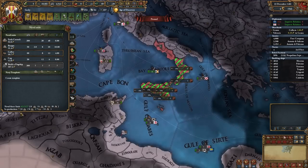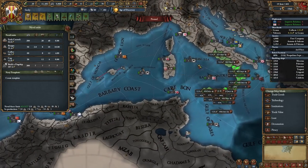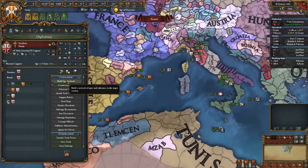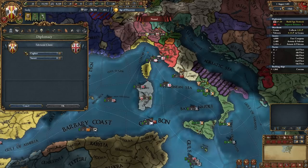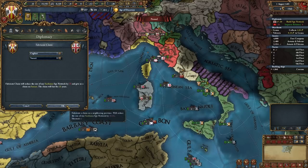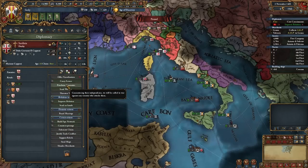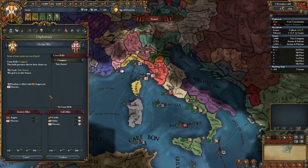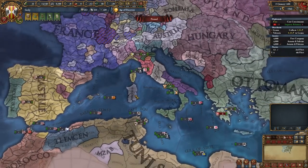So first I'll start with galleys. That should be enough. Let's build a few more transports so I can land on this island. Fabricate claim, ask to prepare for war, and declare on Sardinia — sounds like a plan. I'll fabricate the claim right now but declare later, because I need to finish building this ship. I'll raise our maintenance and ask Castile to prepare for war — technically it should win even without my help.